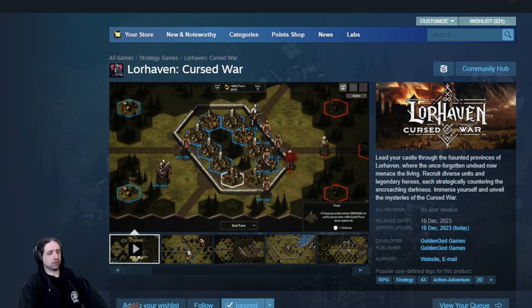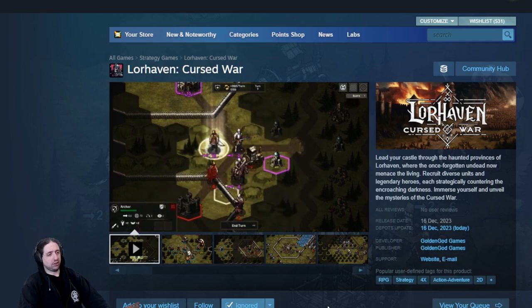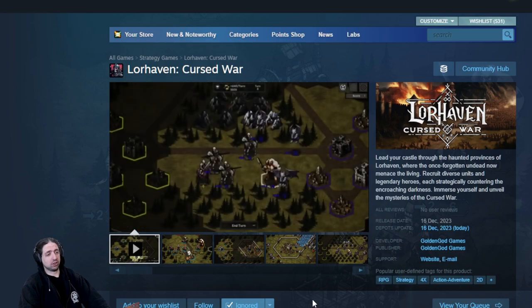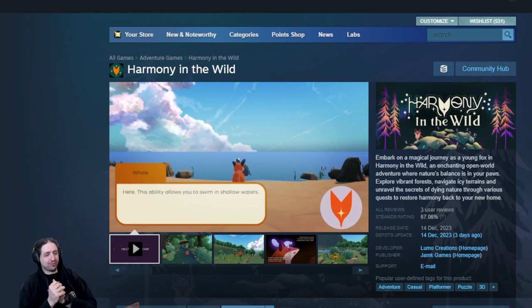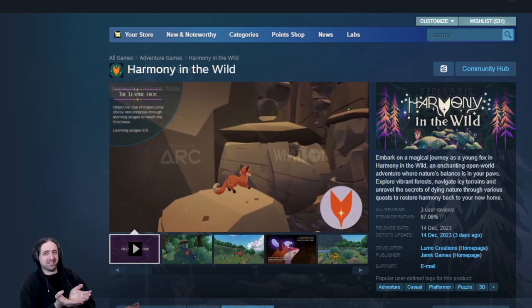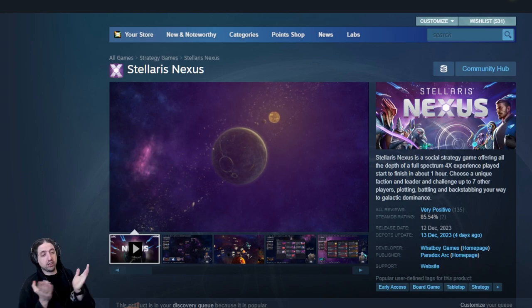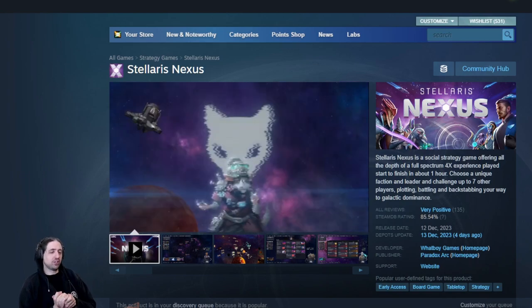Lower Haven Cursed War RPG Strategy 4X Action Adventure — I don't know what's action-adventure about it, looks like a very standard X-crawl strategy game. Harmony in the Wild — Adventure Casual Platformer Puzzle 3D. Example number 416 for how many Fox games there are. Stellaris Nexus is a social strategy game offering all the depth of a full-spectrum 4X experience played start to finish in about one hour.